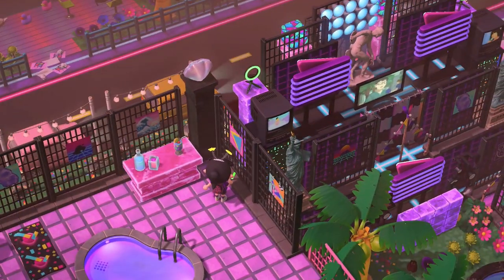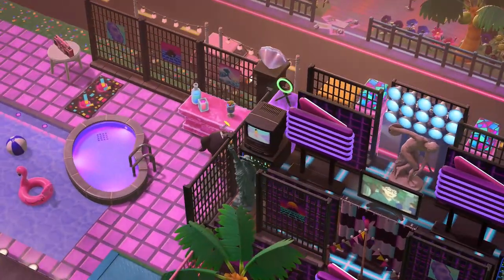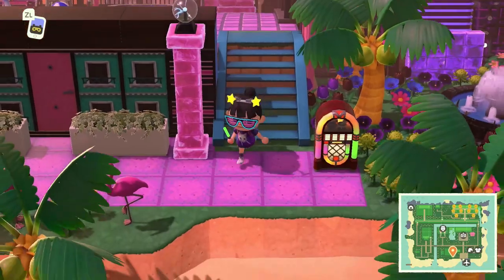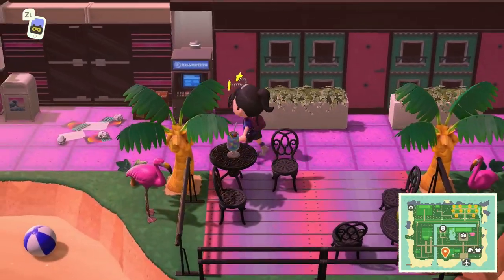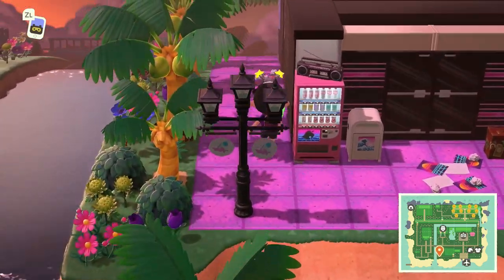Even if you're not doing a vaporwave theme, the whole build layout is great inspo for any kind of city core theme. I really love that you can also see the road right in the background of the pool — it makes a really nice lookout for your visitors and great perspectives in general. Now that we've seen the motel build, I'm going to make my way towards the left side of their map.